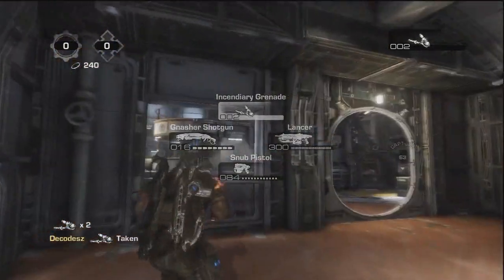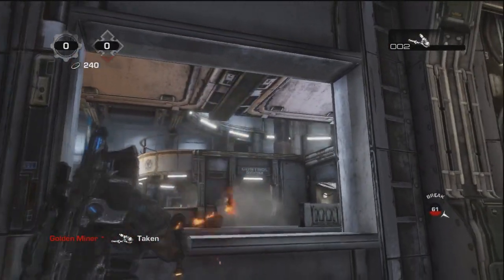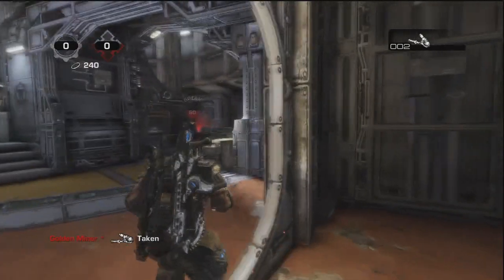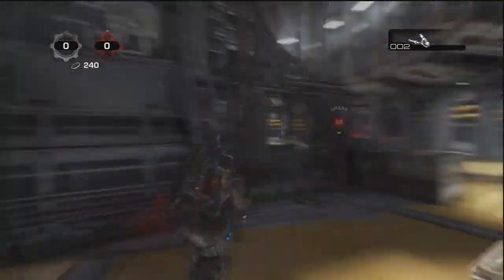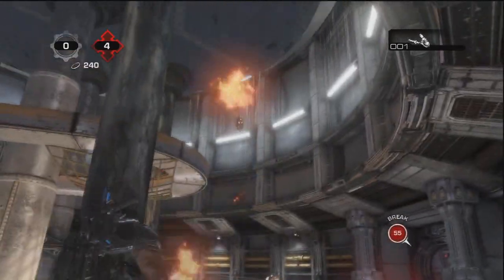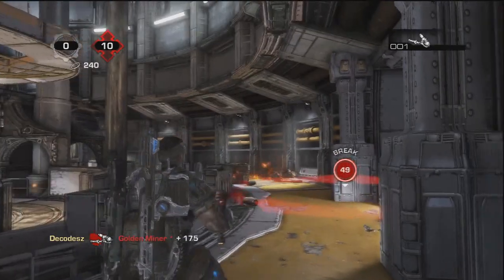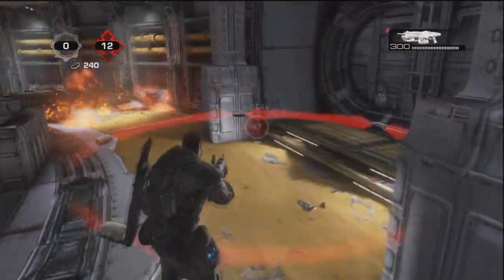Obviously, the incendiaries are going to explode on impact, which means you're going to either want to throw them short or further of the opponent to allow the opponent to run into them or whatever. Like I'm just about to show you here, where the bot is actually walking to take cover — so I throw the grenade at the cover to allow the bot to actually slide into it.